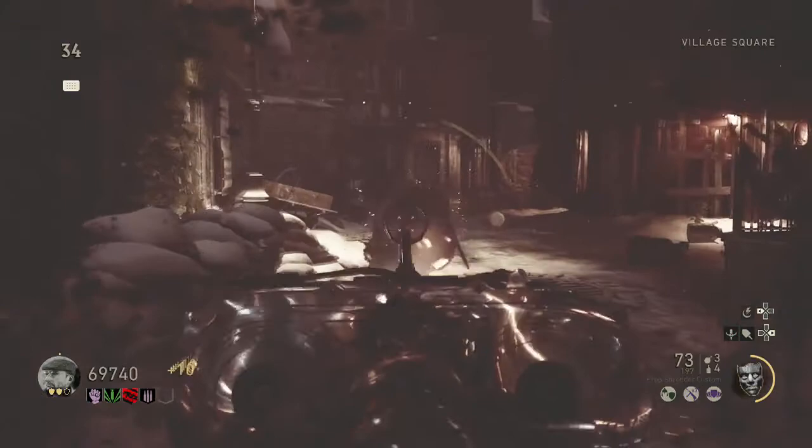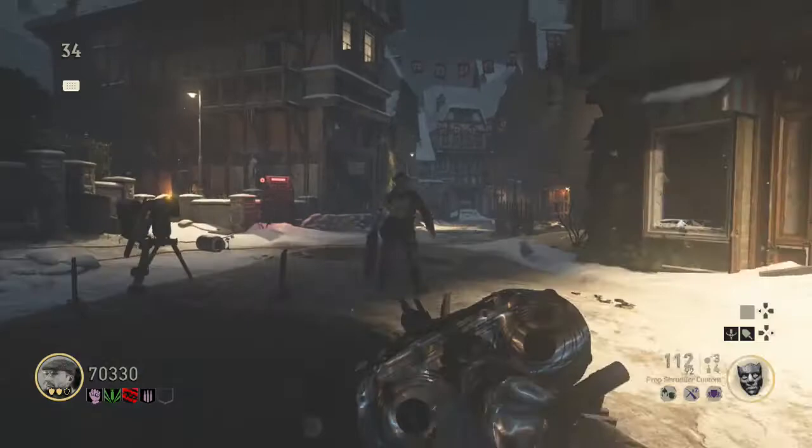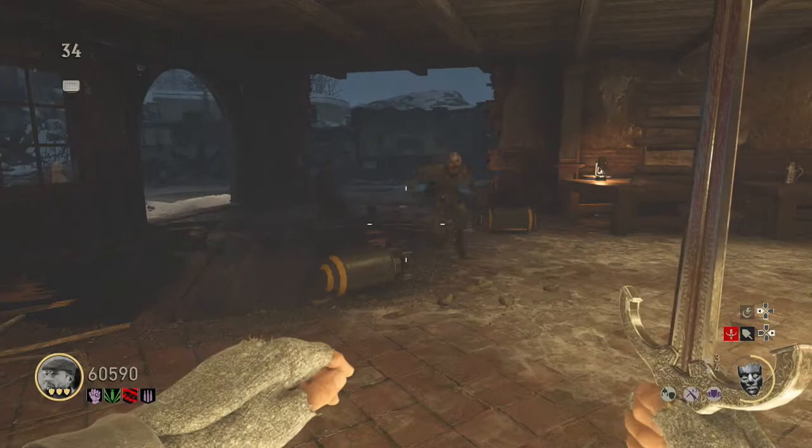Before you try this, get some monkey bombs and get your camo on full. The best way to do this is the round before a pest round. You want to leave some zombies at the end of the round, and make sure you kill all the bigger zombies and the bomber zombies with the electric bats.